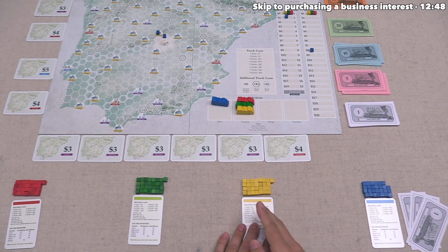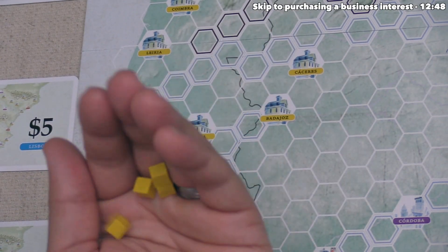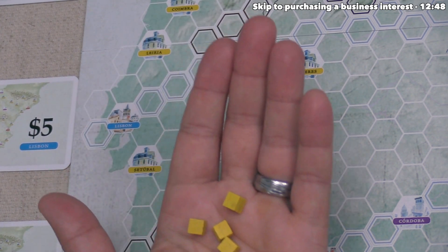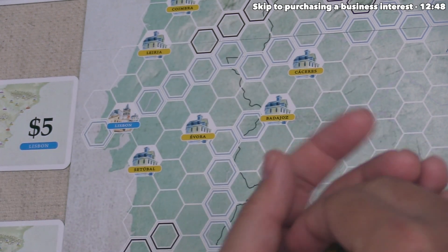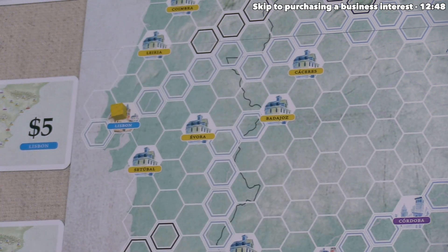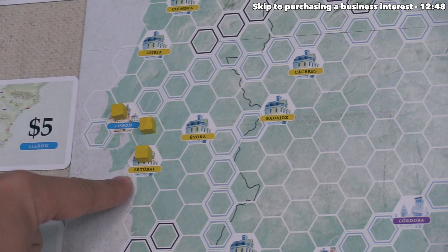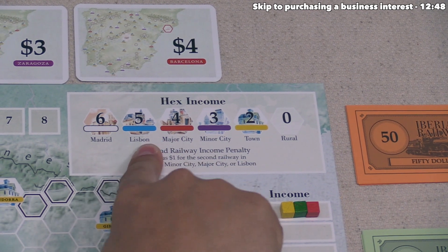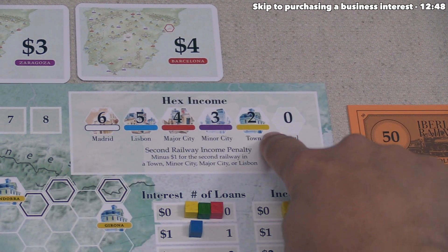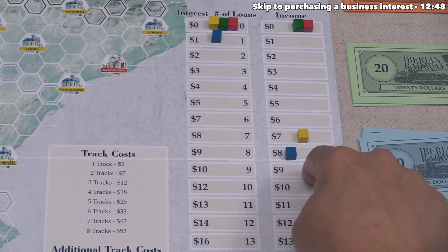Yellow has decided to start a new railway. The build limit is currently at four, so they can place up to four cubes, but four tracks costs 18 money, so they just place three — starting in Lisbon, extending the railway, then into Setúbal. That connects at least two urban hexes. Lisbon is blue and gives five income; the yellow town gives two. Their total income of seven moves them up to seven on the track.